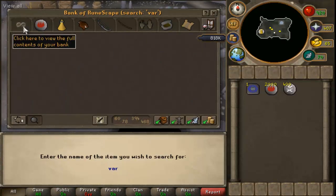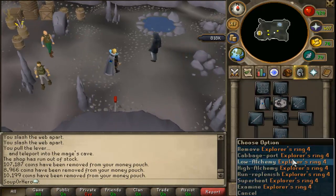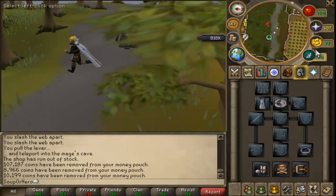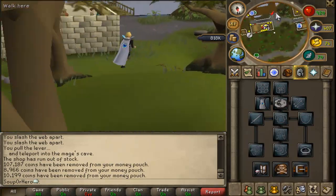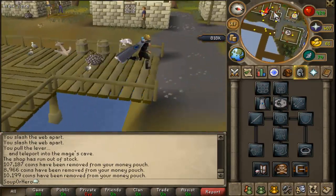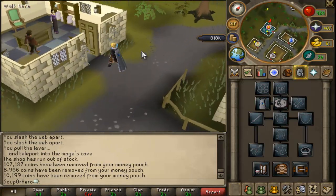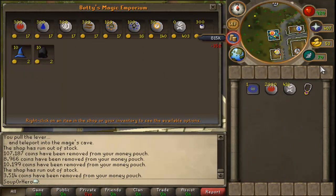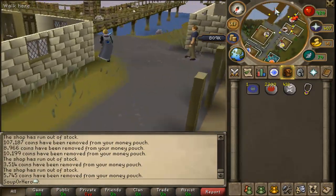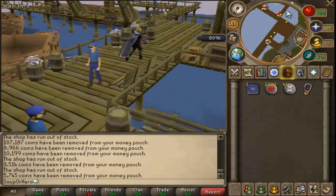I went to my bank to see if I had a Varrock teleport but I didn't. So what you're going to do now is teleport — I'm using the cabbage port, but you can use a Glory — and run to Betty's shop down in Port Sarim. It's northwest of the docks, right in this checkered room. You can see the fire rune symbol. Buy the fire runes and death runes there — there's only 10 death runes but a good bit of fire runes.